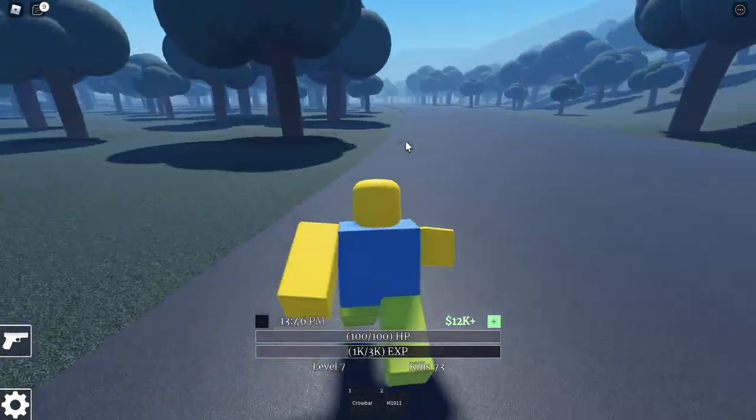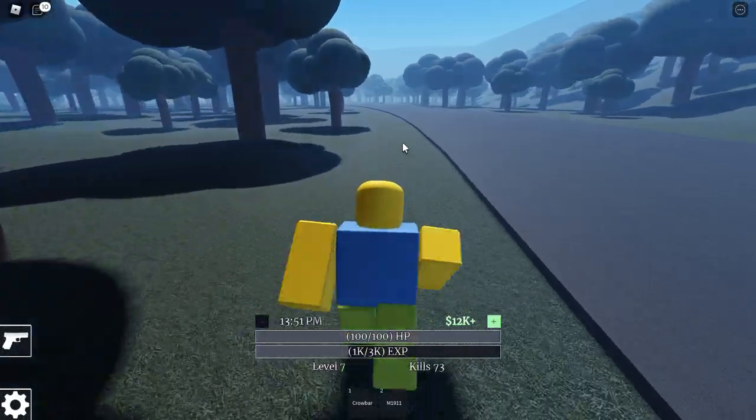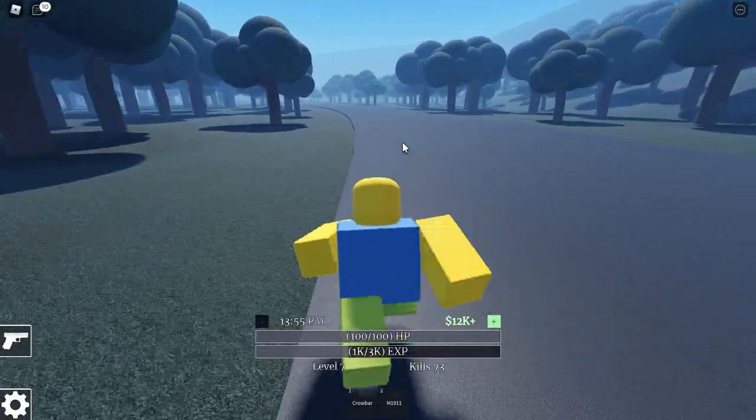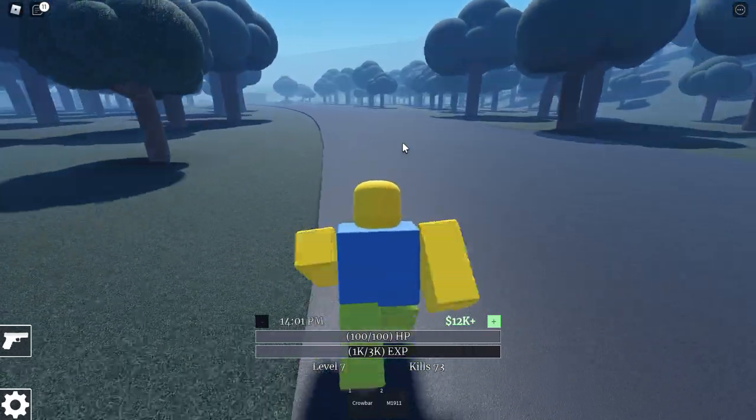So we're getting closer to the town. We've just got to make it through these woods eventually. It's a little bit of a walk and we've got a sprint. We're using Shift to sprint, and we're going to come across a town very soon.